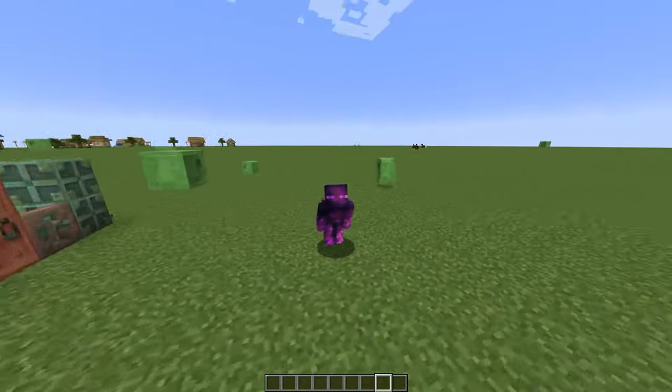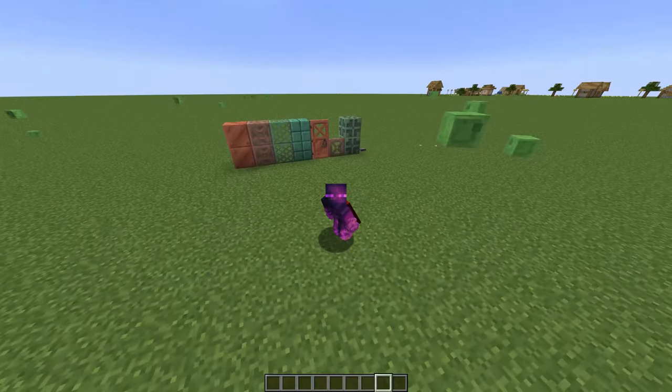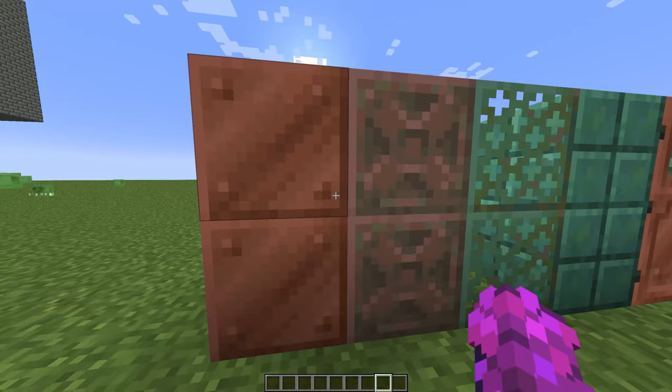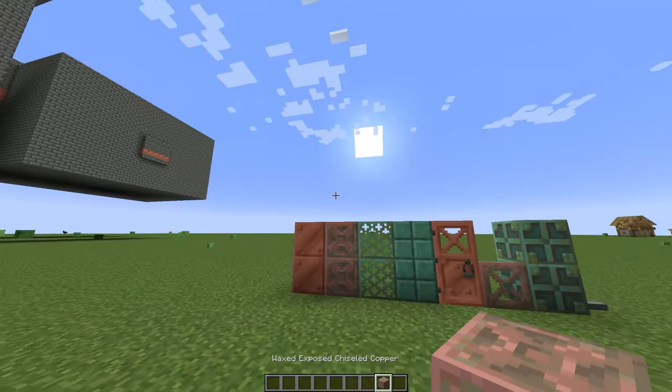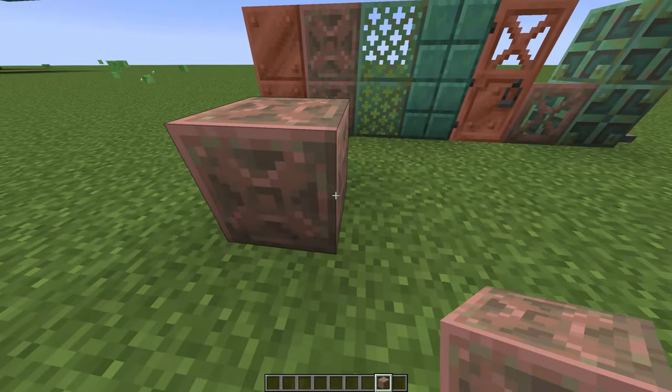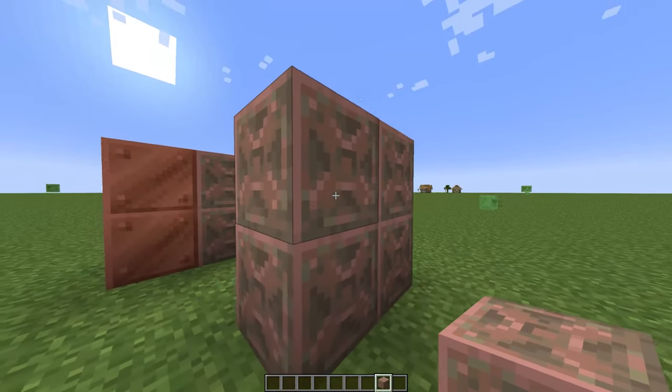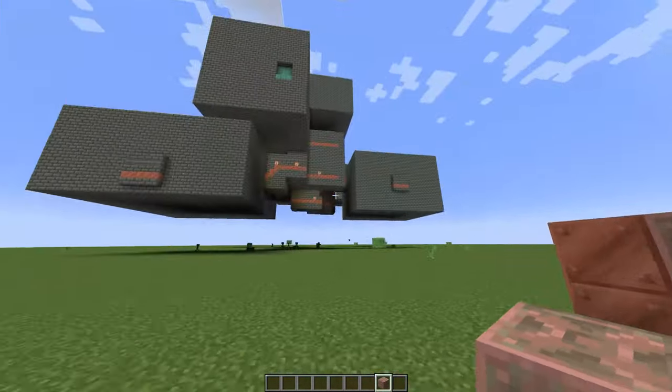A snapshot just released and we got 1.21 features. We got all this stuff — as you can see, we got some actual copper block variants. We have this thing which looks amazing; we can use this for builds. It kind of looks like diamond-plated, and it would be amazing for builds.